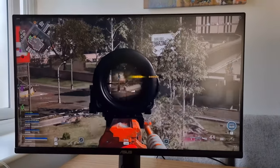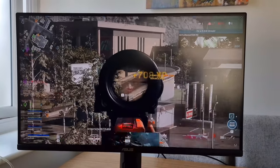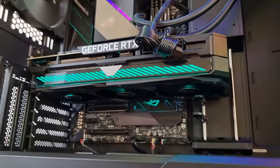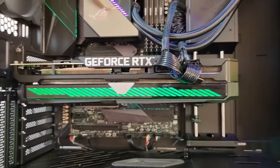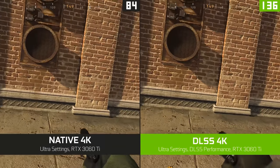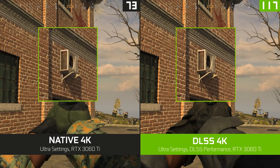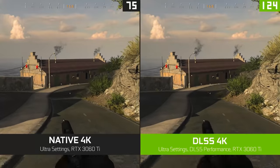The ROG Strix 3070 Ti uses Nvidia's Ampere technology to deliver top-tier performance in any game you want to play. It features a new Axial Tech fan design that rotates the middle fan in the opposite direction to the outer two, and that boosts thermal performance. When you pair this card with Nvidia's DLSS feature — Deep Learning Super Sampling — that's how you see such high frame rates at 4K resolution. DLSS uses AI to upscale a smaller resolution of the game and output a higher one, reconstructing each frame in the process to achieve a higher frame rate, so you're getting more performance without the impact on your hardware.